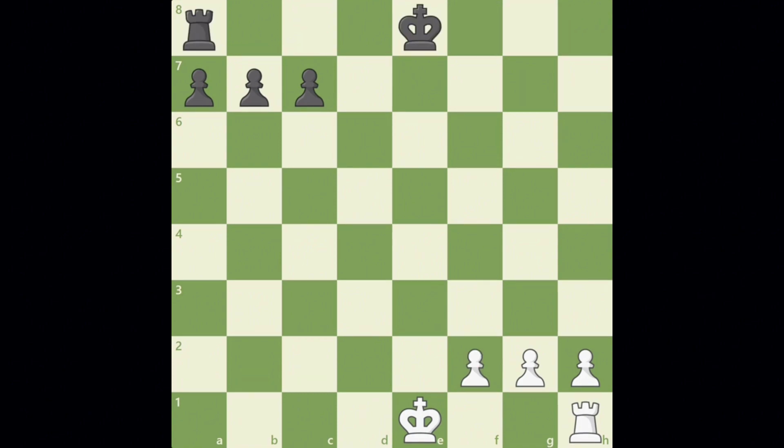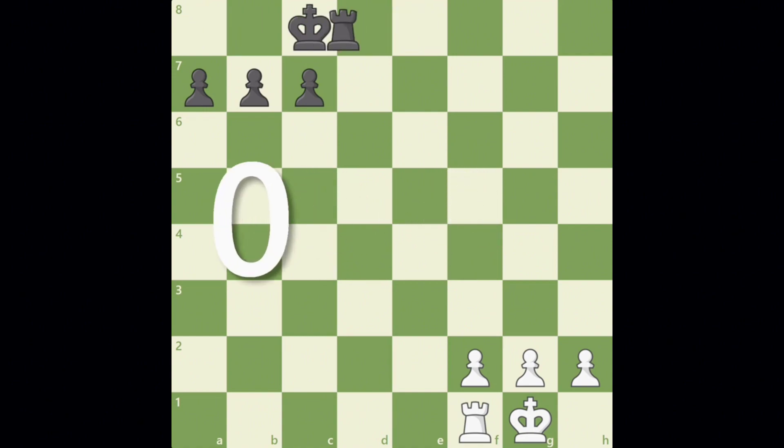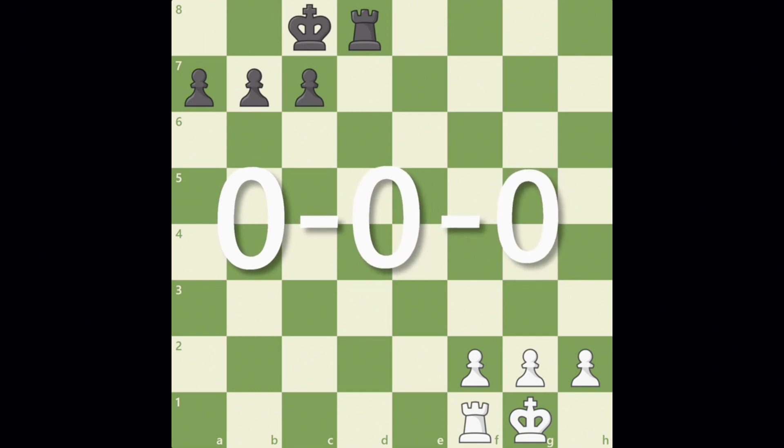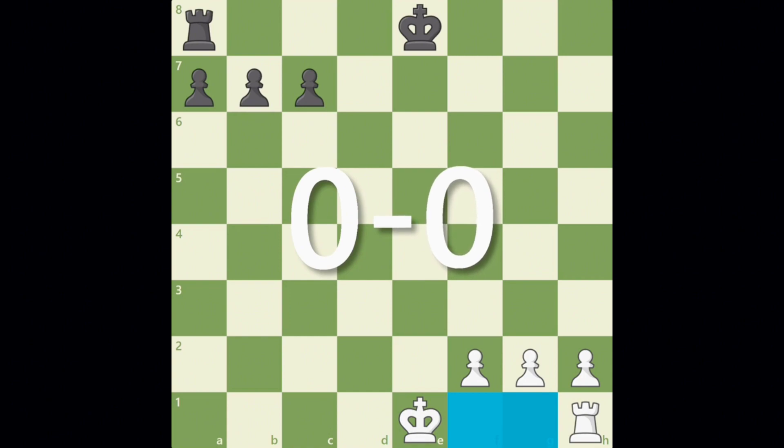What is the notation for castling? It depends on if you castle kingside or queenside. In this position, let's say white castles kingside — the way you would write it is 0-0. If black now castles queenside, we would add one more 0, so it would be 0-0-0. One way to help you remember this: notice on the kingside there are two squares between the white king and the rook, and 0-0 has two 0s. So kingside castling, two squares, two 0s.